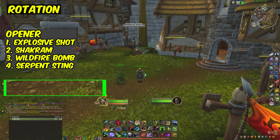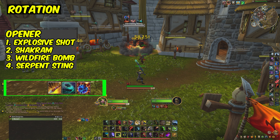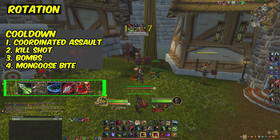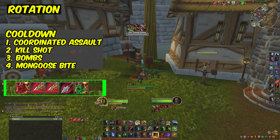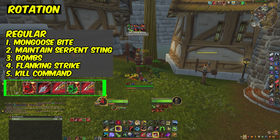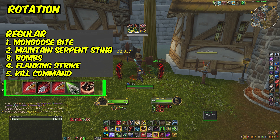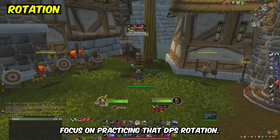For the opener, you want to use explosive shot into shakrum, bomb, and serpent sting, and then you want to use your cooldown coordinated assault, prioritize kill shot off of cooldown, bomb off of cooldown, and use mongoose bite as a filler. The regular rotation goes by priority of mongoose bite, maintain your serpent sting for latent poison stacks, bomb, flanking strike, and kill command whenever you need focus. If you're just beginning, I would not complicate it more than that — just focus on practicing that DPS rotation.